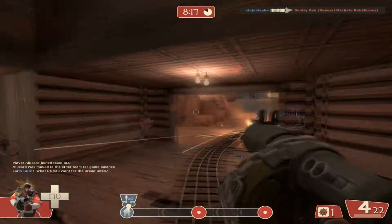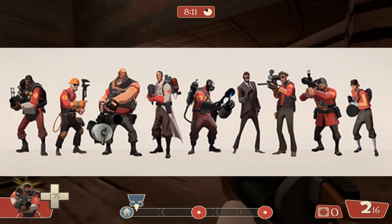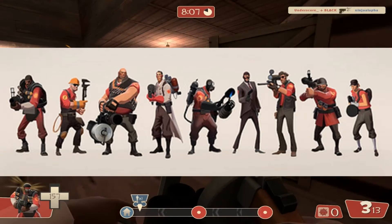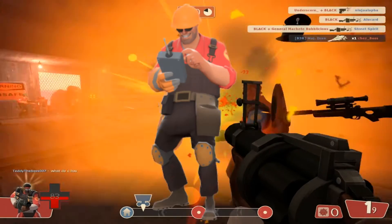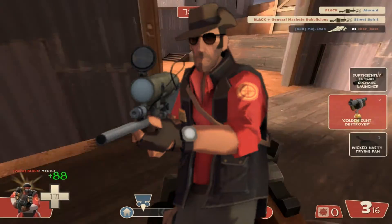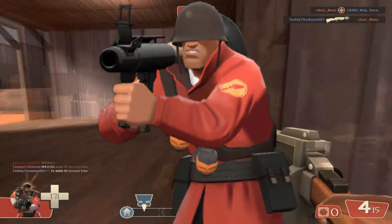The first thing to pay attention to is the class that the hat is for. Some classes aren't anywhere near as popular as others, and some just don't have very good looking hats. Due to this, hats for certain classes can be worth significantly more or less than hats for other classes. The least expensive are usually heavy hats, followed by engineer slightly above that, then medic, spy, and sniper are all around the same tier. After that come demoman and pyro unusuals, and finally scout and soldier unusuals.